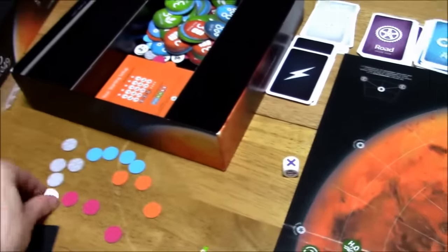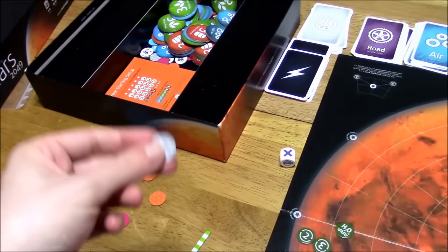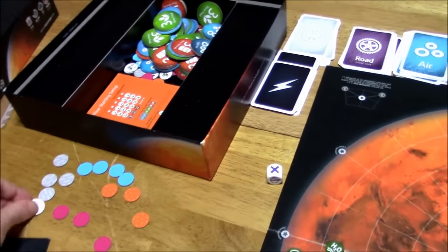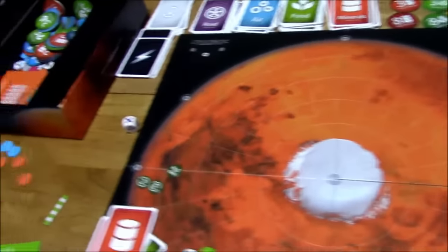There are also gray reserved tokens. If you happen to lose one of a particular color, you can replace it with these. So the game comes with extra components should you lose a particular resource, which is really cool.